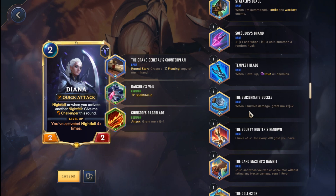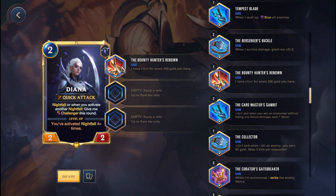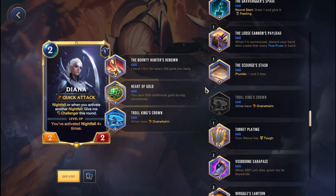One more really good build I would actually recommend on Diana — and there's also another champion that can take advantage of this really well — is the Bounty Hunter Diana build. You're going to want to go with Bounty Hunter plus double Hearts of Gold. Basically, you're going to get plus one, plus one for every 200 gold you have, and with the Heart of Gold they're going to get 50% — so 100% additional — during your adventures. I assume this would be really good on Diana. You might want to go with one Overwhelm if you want that extra aggression, but overall a really solid build on the champion.